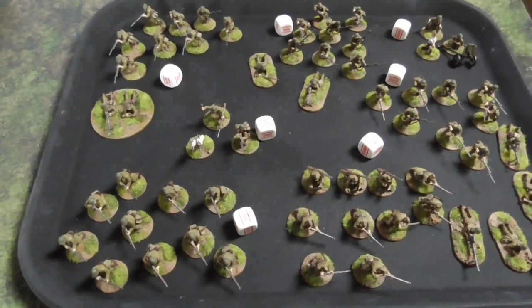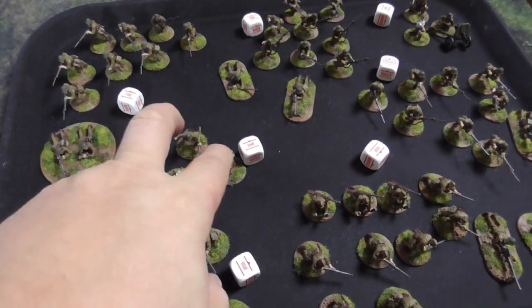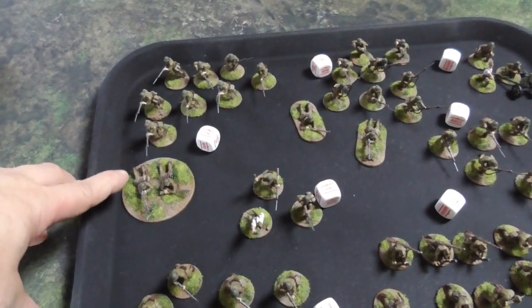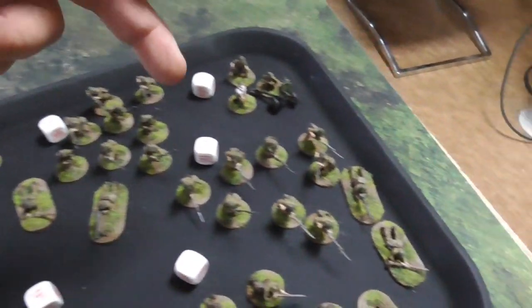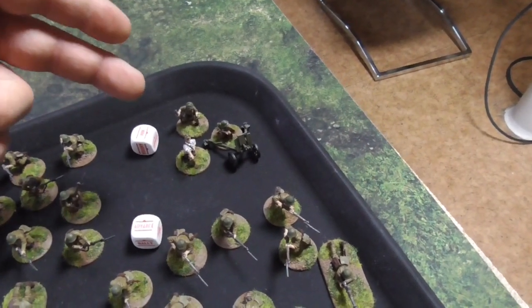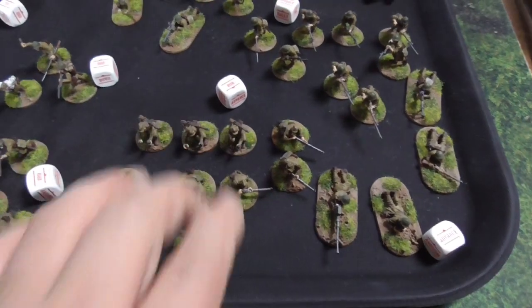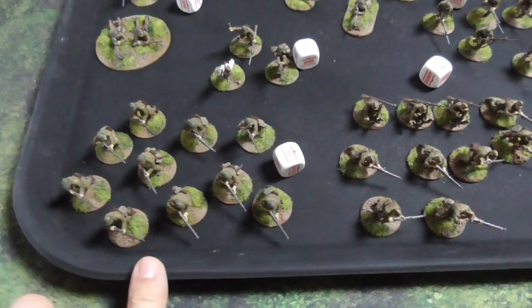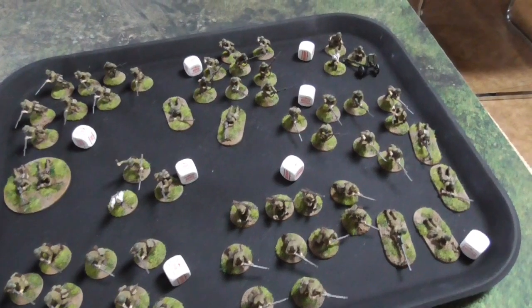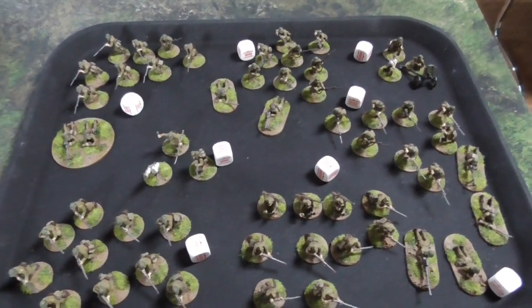Here is my 800-point Imperial Japanese Army list. The platoon is led by a first lieutenant with two buddies — he's regular. The rest of the platoon is also regular. There is a 10-man squad with LMG, another 10-man squad with LMG, a third 10-man squad with LMG, a 70mm light infantry gun, an anti-tank rifle team, 10 dudes with 3 knee mortars, and 10 riflemen with nothing special. That's 8 order dice against Andreas's 11. That's my 800 points to take on the Red Army.